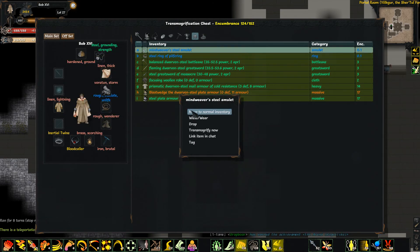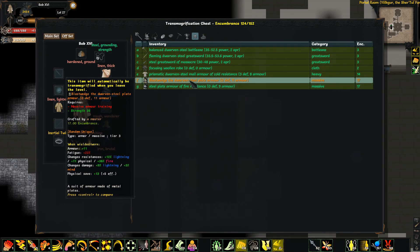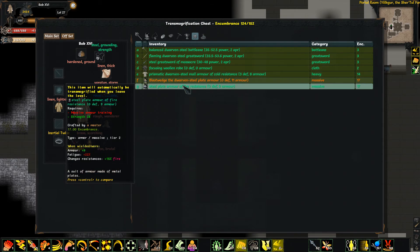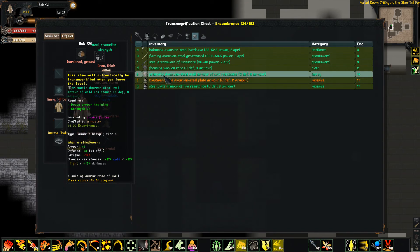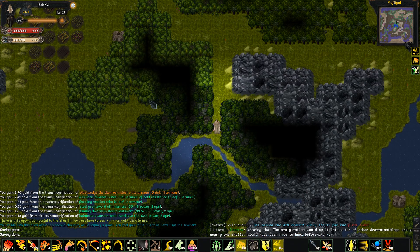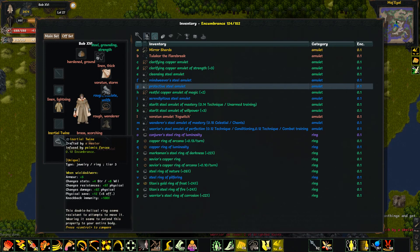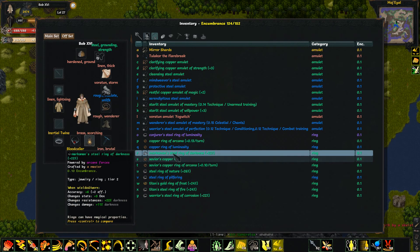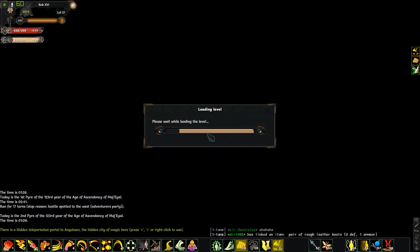We've got another amulet, ring of pilfering. I really wish I could get some better rings. That's a tempting proposition but I need the lightning resistance for where I'm about to go, so that doesn't help me too much sadly. There must be a lightning resistance set — 49. Do I have a ring of lightning? I do not, which is a shame, because it'd be really nice to have. Let's go ring hunting.